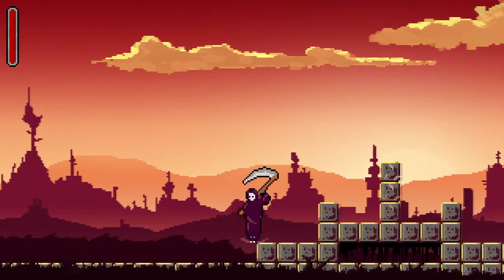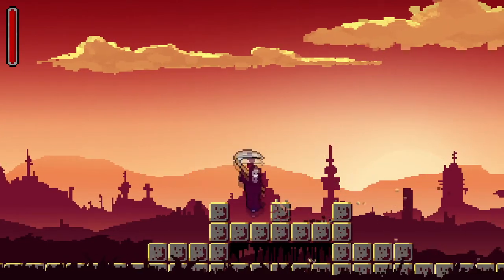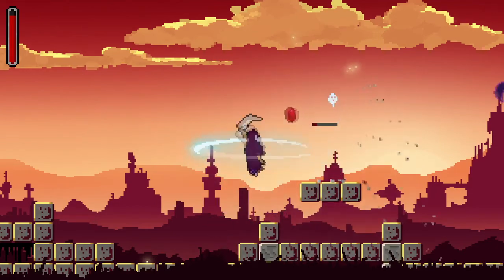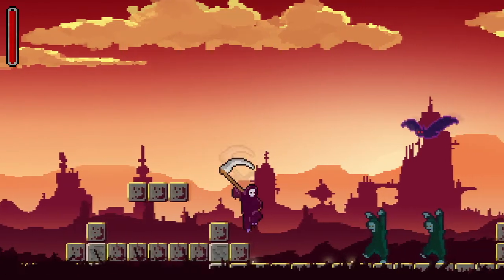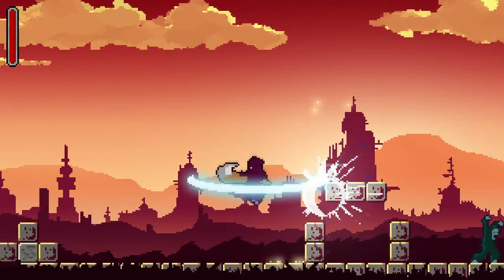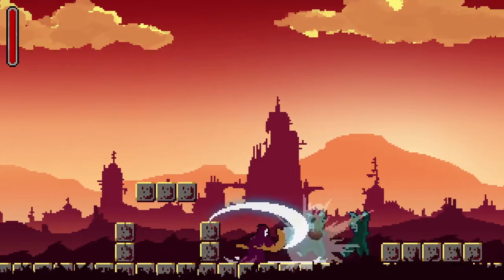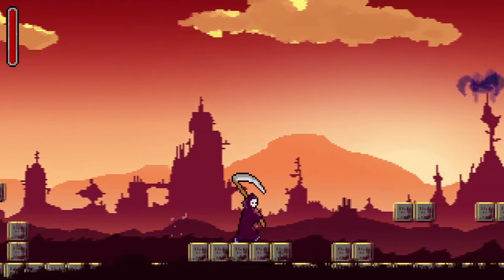I didn't expect I could break those blocks — I was just trying to get through. I can see some of them are cracked, so cracked blocks can be broken. The bat got me. I've got to be ready — her swing takes a full second and that makes sense, it's a full swing. You kind of have to be ready for that. I was worried I wouldn't be able to get those experience points there.